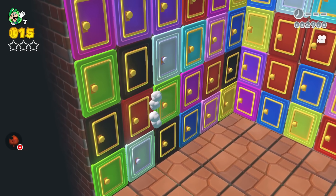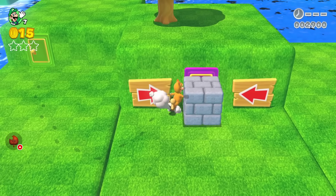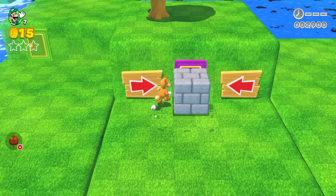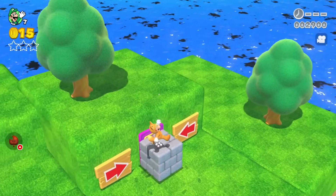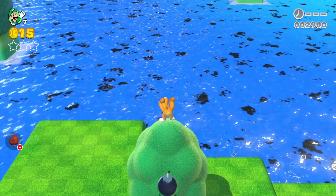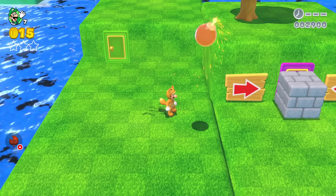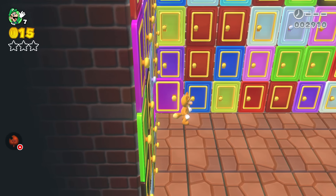Luigi goes into the green door next, and that brings him to a green grassy island. A block is blocking the door he needs to go through, and arrows show the correct path. There's nothing around to remove the block — until Luigi climbs a tree and a bomb pops out at the top. He grabs the bomb, it's about to explode, he throws it, and the explosion clears the block. He goes through the door and returns to floor two.